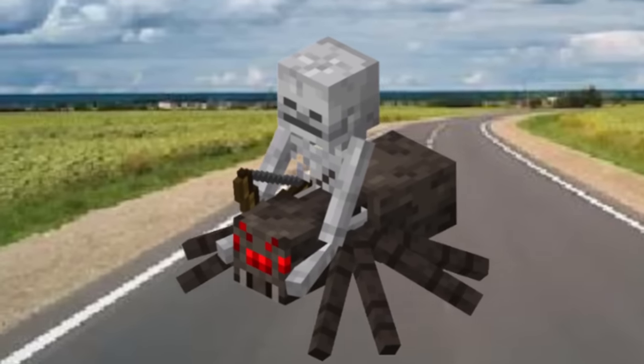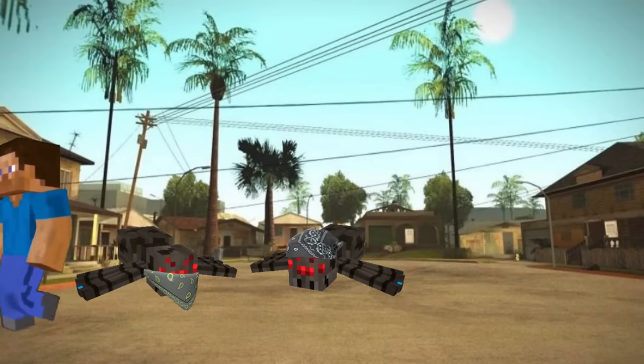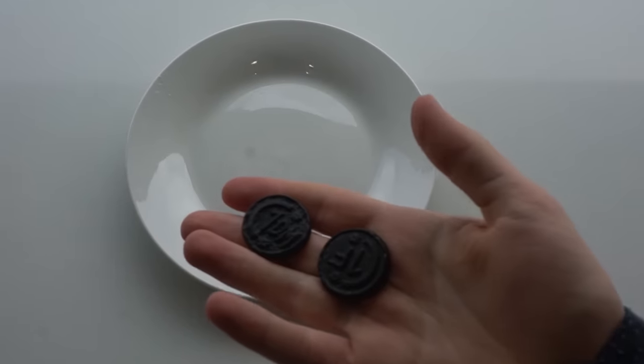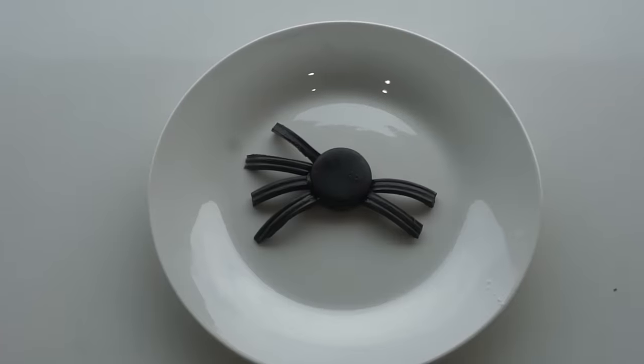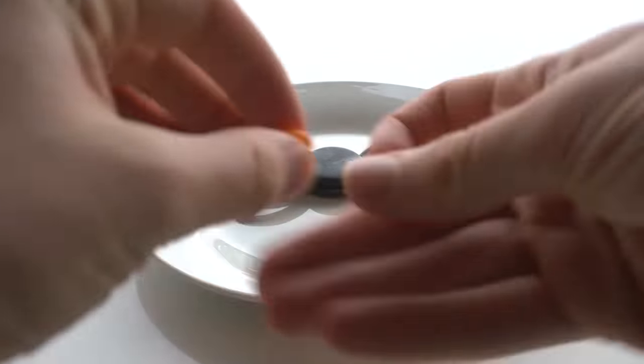Skeletons are sometimes seen riding spiders, another enemy mob. During the day, spiders will let you walk right by, but during the night they will turn hostile and attack. I'll use these licorice coins for the body of the spider, and strips of licorice for the legs. Red jelly beans will make the eyes. I only have one red jelly bean, so one red jelly bean and one orange jelly bean will make the eyes. Spiders are supposed to have eight eyes, but I can't fit eight jelly beans onto this.